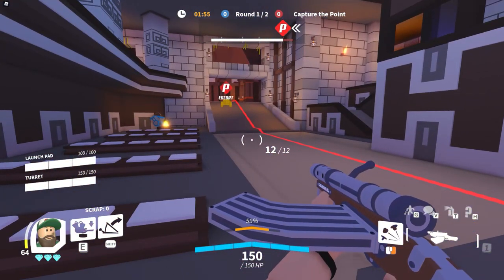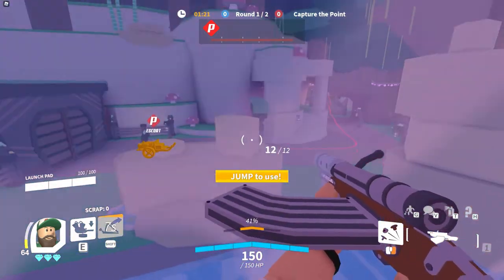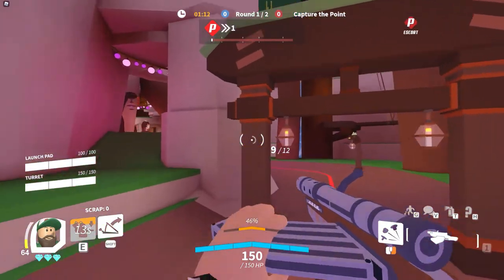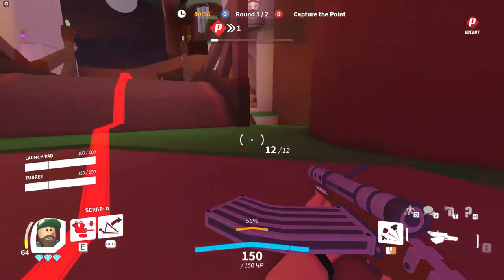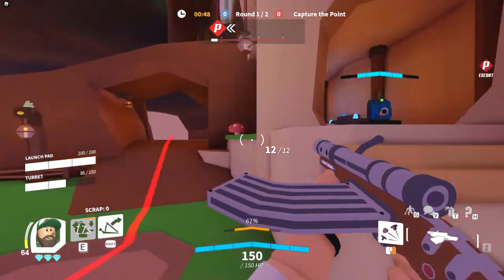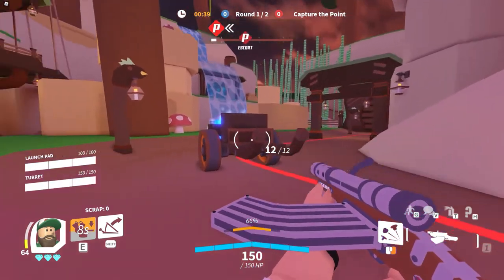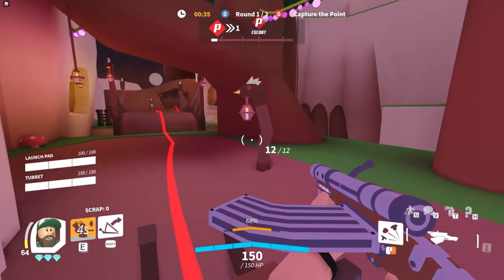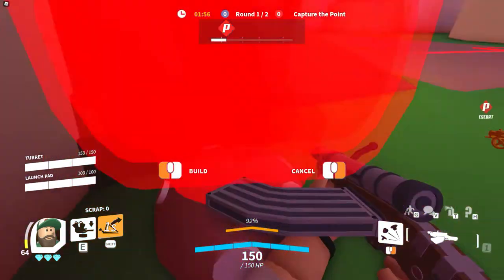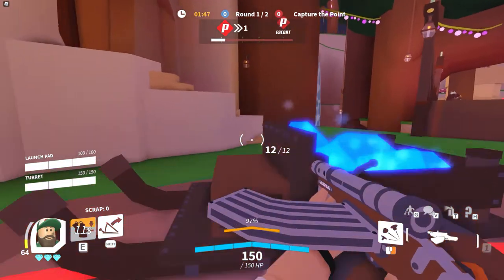That concludes defense — now I'll show offense spots. The first thing I like to do on offense is put my launch pad down facing this arch, fly down, pop the turret on top, and start helping my team attack. Then I'll move it over here and stick it so if the enemy comes over to stop my team, I can damage them. Then I use a launch pad, come up around here, and stick the turret behind this mushroom — it catches them off guard.